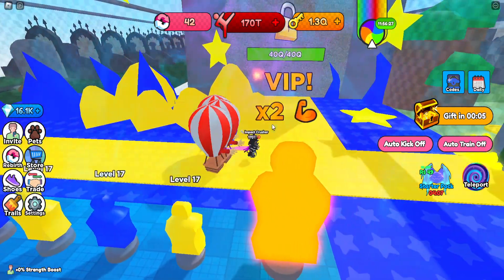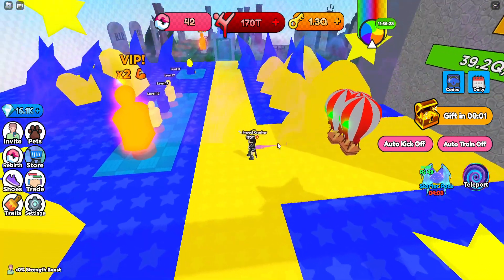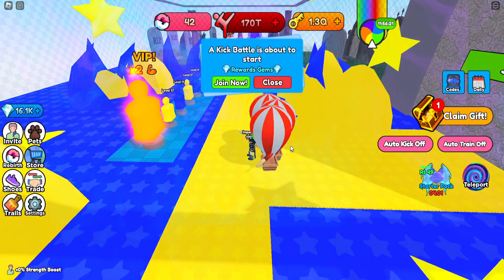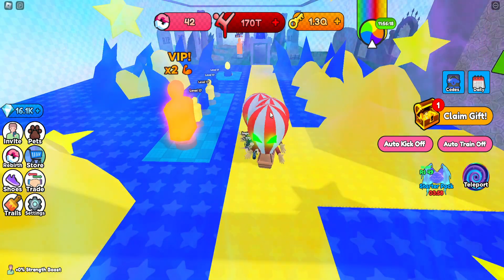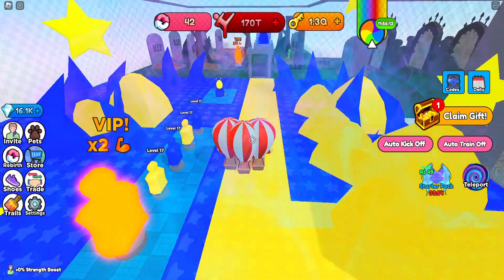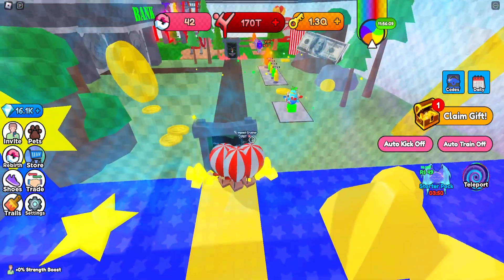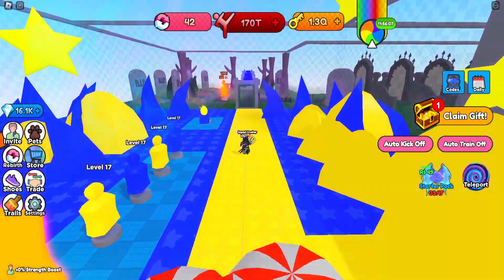AFK is usually just standing in front of a door and getting your gems or diamonds. But in this case it's actually different — it's boss hunting. I'm going to show you the run that I usually do, because there is no boss after these places here, so let's go do it real quick.